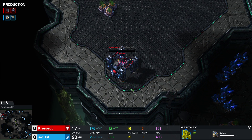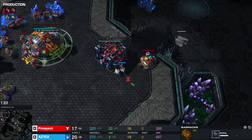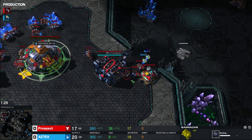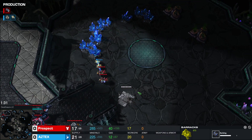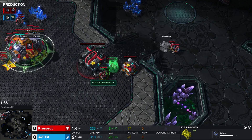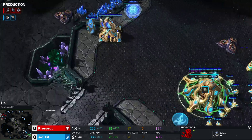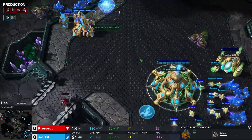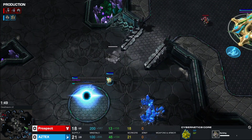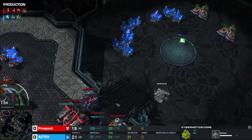The Terran went with a sneaky hidden barracks in the back of the base, but there are two probes attacking the SCV. Prospect is fast replying to that and drives the probes away, leaving the SCV unscathed. There's gonna be a reactor to that barracks. Protoss is taking a very nice Cybernetics Core and gas, and the natural is being taken by Protoss — a really stable opener.